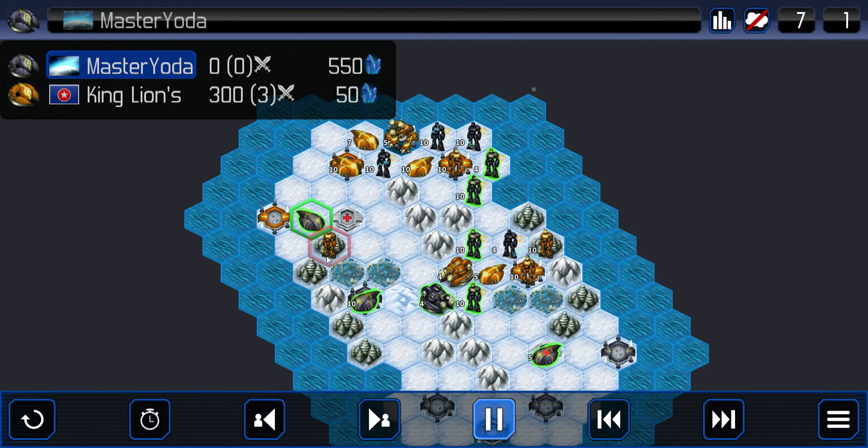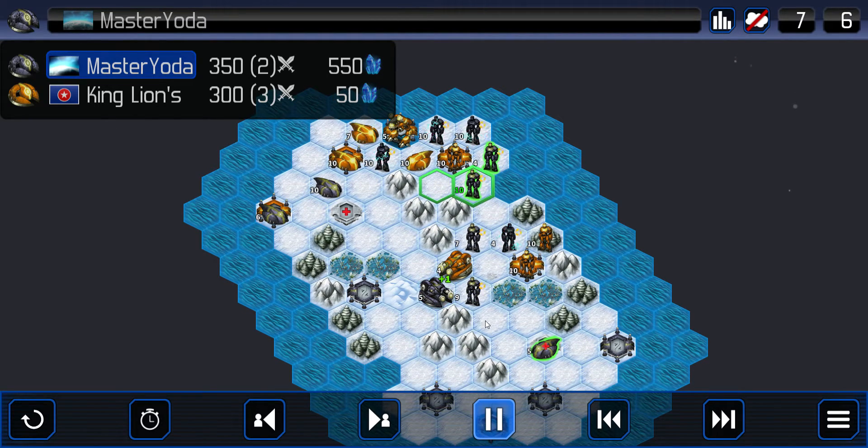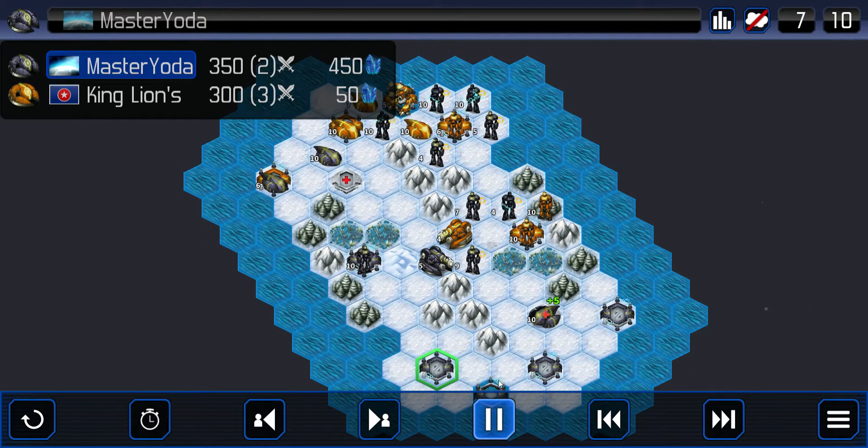Master Yoda is going to attack the mecha back and cap this base on the side. He's going to finish off that mecha and move really close, so he's got this base cap threatened too. Takes down the speeder here, and he's healing — he's got this speeder back on a healing tile. He's attacking this mecha on this base. And he's building some mechas.